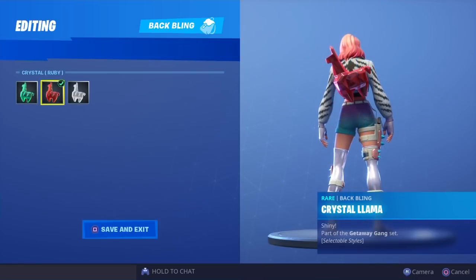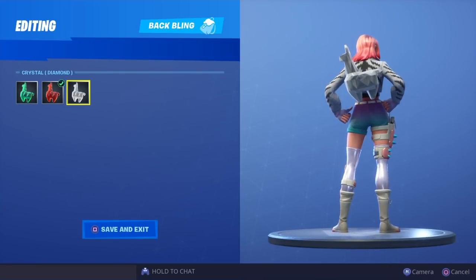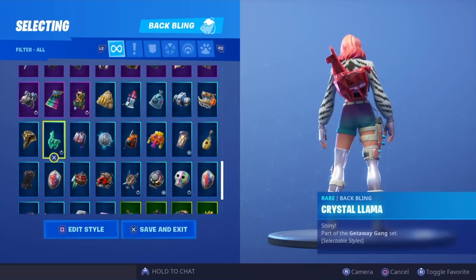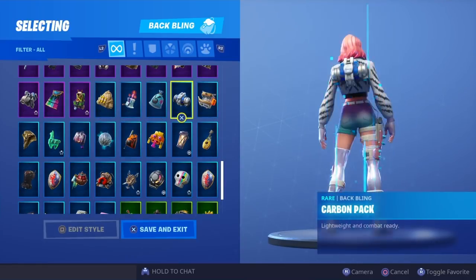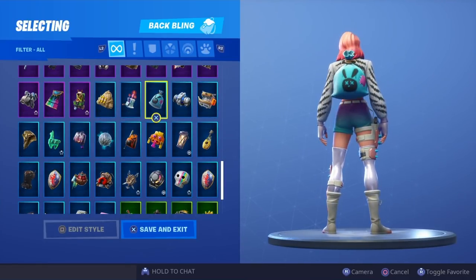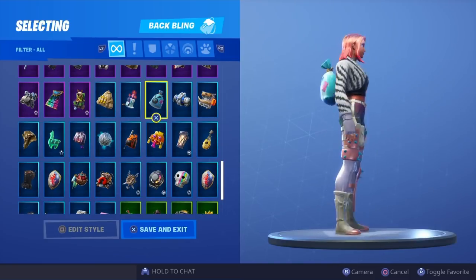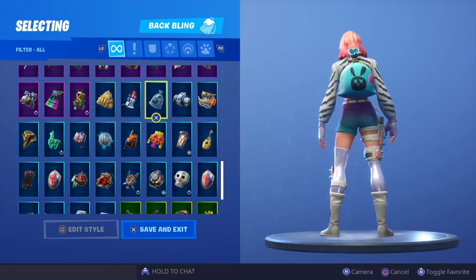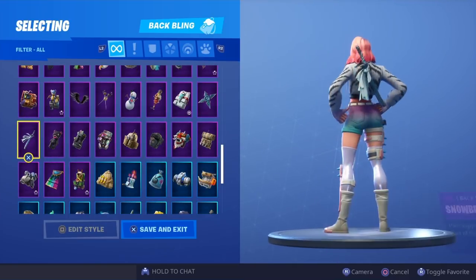In this row it has to be hands down the Diamond Crystal Llama — just look at that, it's super clean, definitely a go-to combo. In this row I'm probably gonna say the Bunny Bag — I really do like this combo, it's a pretty cool back bling and it does match the skin in my opinion, so it's definitely a go-to combo for me.